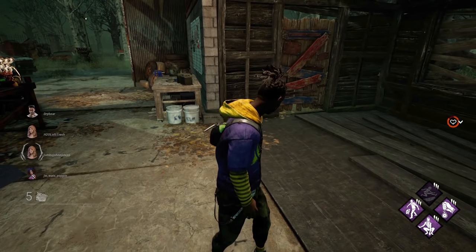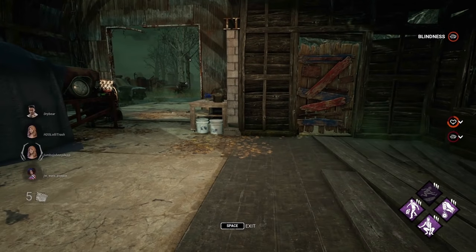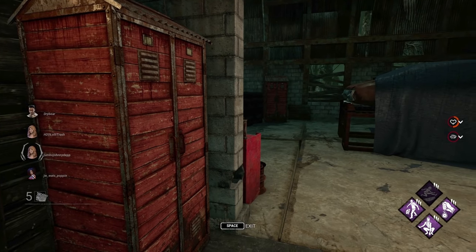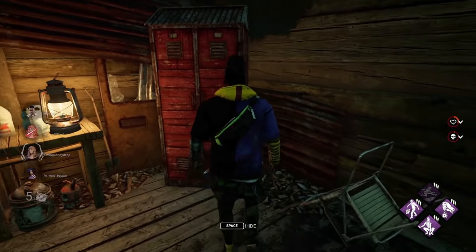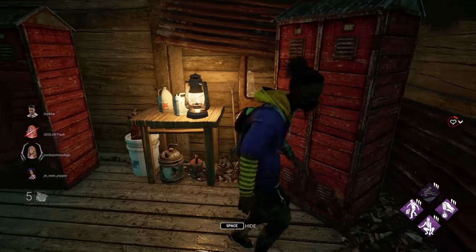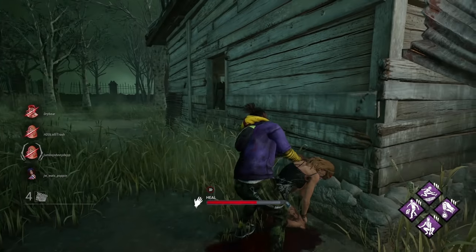In a pinch you can enter lockers, which will hide you from the killer. Doing so quietly will lower your chance of being found. However, if the killer opens the locker and finds you inside, you will immediately be put on their shoulder and taken to a hook. Also note: if you enter a locker while injured, your whimpers of pain will be heard by the killer, so good killers will still find you if you're injured and sitting in a locker.